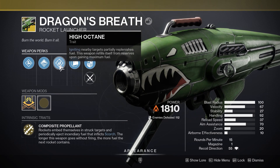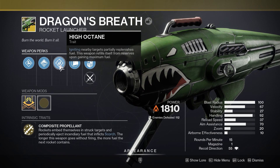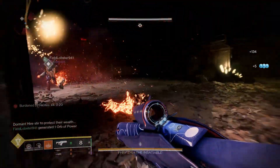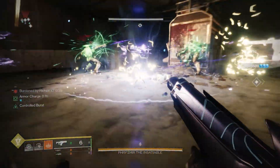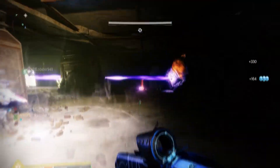Then you have the High Octane trait, where igniting nearby targets partially replenishes fuel. The weapon will also refill itself from reserves upon gaining maximum fuel — just another boon for passive DPS. So this thing is going to be pretty insane. We tested it on two bosses: the Grasp of Avarice Ogre, and then Kaitel.